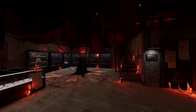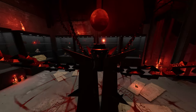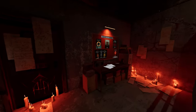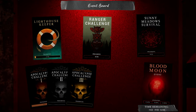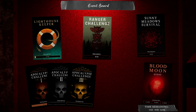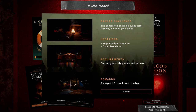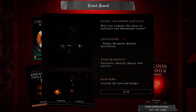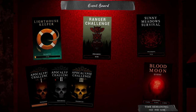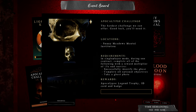Walking around the lobby, it looks amazing. Love the decorations, and we also have this little Blood Moon altar here. But mainly, I do want to talk about this little event board here, where not only do we have the Lightkeeper challenge that everyone knows about already, but they added a Sunny Meadows Survival and Ranger Challenge, which is basically the same thing as your Lighthouse Keeper. You're basically identifying the ghost on both Mabel Lodge Campsite, Camp Woodwind, and then you also have your Sunny Meadows. Along with that, you also have your Apocalypse Challenges, and it does say the requirements as well for these challenges, which is really, really cool.